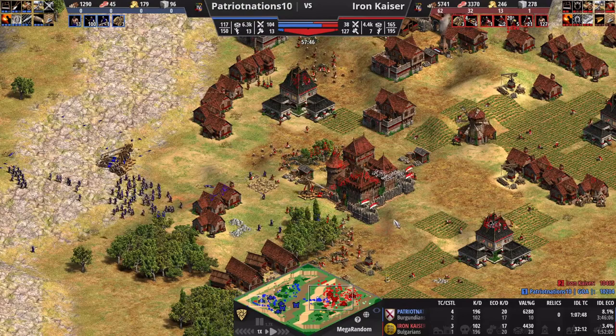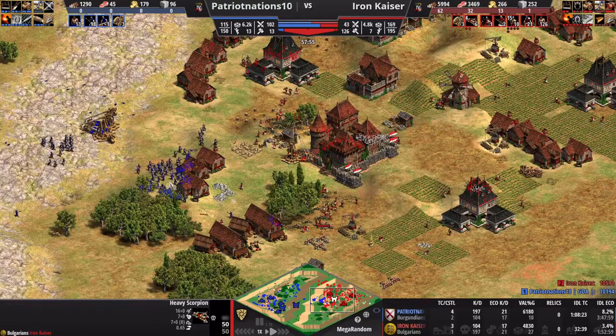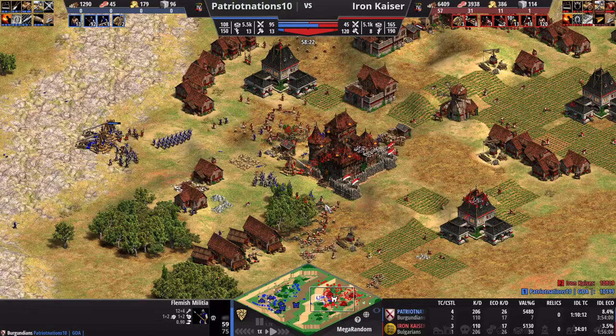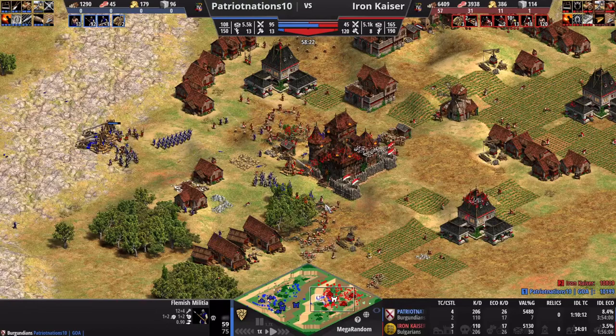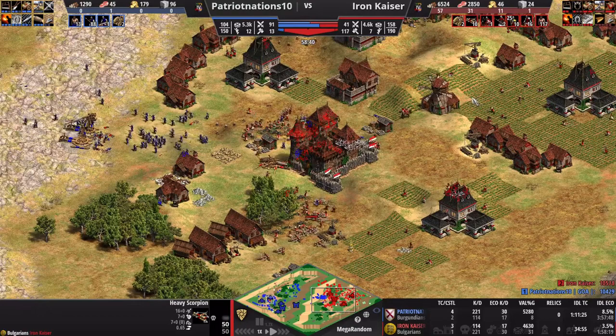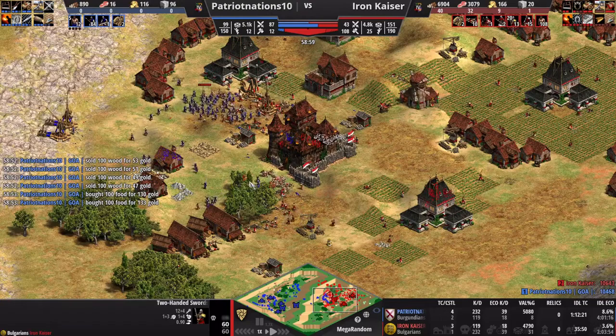I've got Heavy Scorpions out, doing what they can to whittle away at these Flemish Militia. Two-Handed Swordsmen are finally coming out — I'm trying to mass enough of them to deal with the Flemish. Normally Archers would be a great anti-infantry choice, but that's really not a good call for Bulgarians because they don't have a good Archer line. What they do have are good Scorpions. I had already teched into Heavy Scorpions. I wish I had kept my Two-Handed Swordsmen alive as a meat shield to protect the Scorpions — that would have made them even more effective.